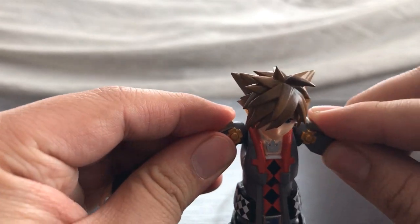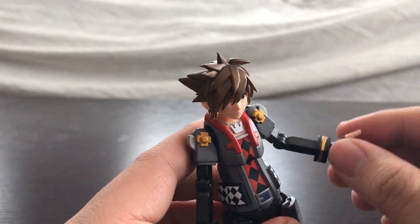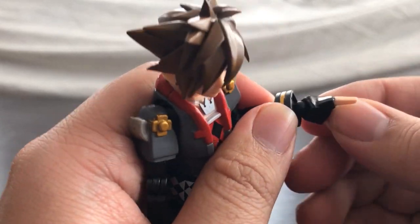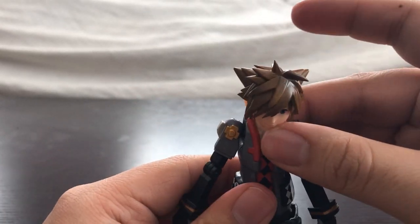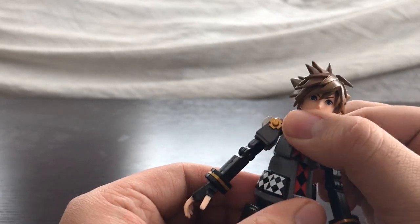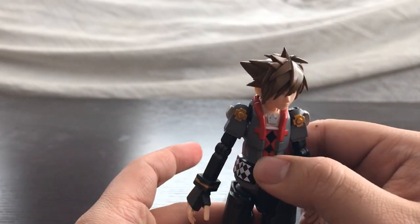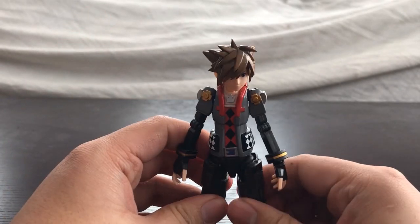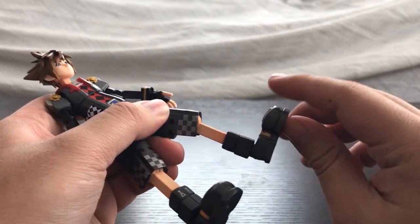The shoulder joints are somewhat limited — you don't get a ton of range there. The elbow joints work and you can do a karate chop action with him. His hands are on a swivel joint but they fall off very easily, so keep that in mind. The torso has an upper swivel joint giving decent rotation, but moving him up and down isn't really possible. There's no waist joint. His legs do allow kicking, though it's limited by his boxy design.